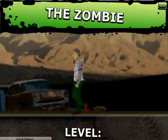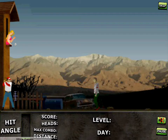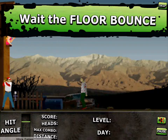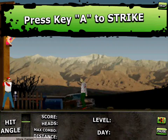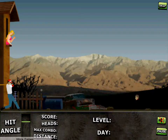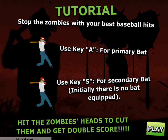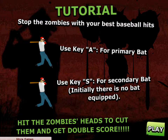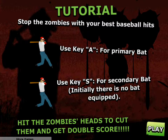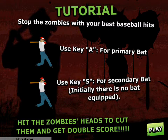You are the player with a baseball hat. That's a zombie. That is the pitcher — I'm gonna use your girlfriend or something. Anyway, she drops the balls. Wait for the floor bounce and then hit the A key to strike! Strike it at the zombie! Hit it in the head, you get a headshot bonus. Stop zombies with your best baseball hits. Use the A key for the primary bat and the S key for secondary bat. Initially there is no secondary bat equipped. Hit the zombies' heads to get double score.